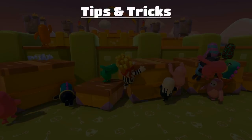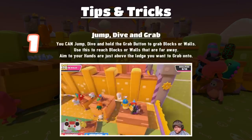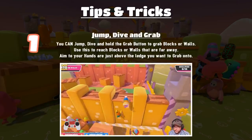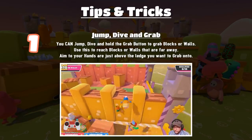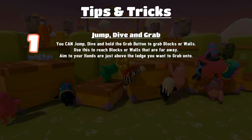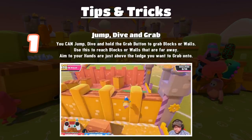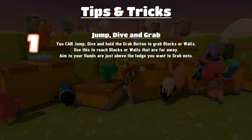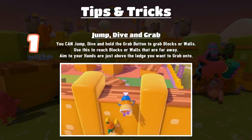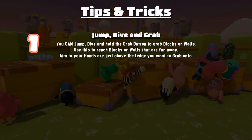Moving onto tips and tricks. Tip one: jump, dive, and then grab. You can jump, dive, and hold the grab button to grab a block or a ledge. Use this to reach blocks or walls that are out of reach. It is risky — sometimes you might bonk off it. You want to aim to have your hands just slightly above the ledge you want to grab. If you're too high or too low, you'll bonk off it. This follows the same rules as normal grabbing: straight on or within 45 degrees either way and you'll grab it.